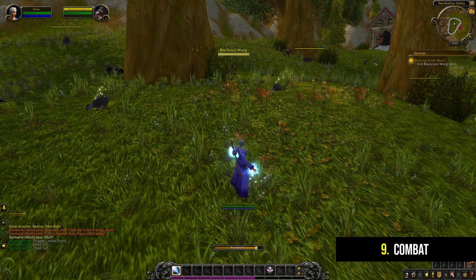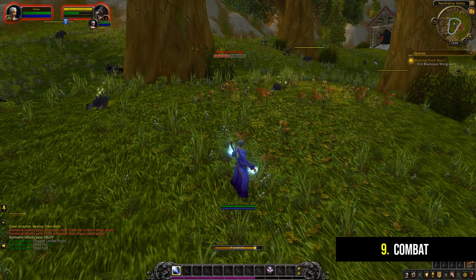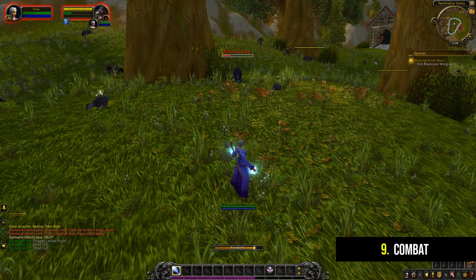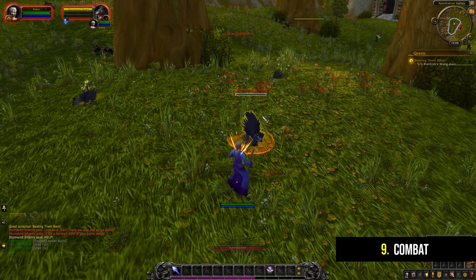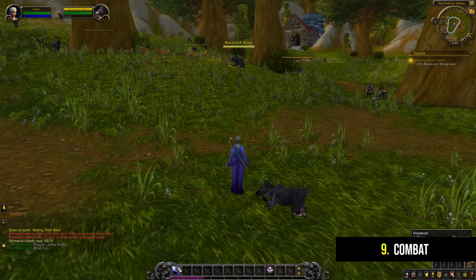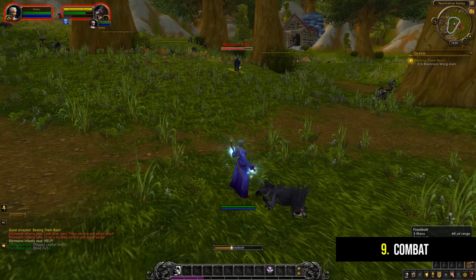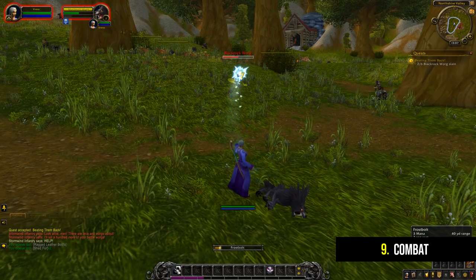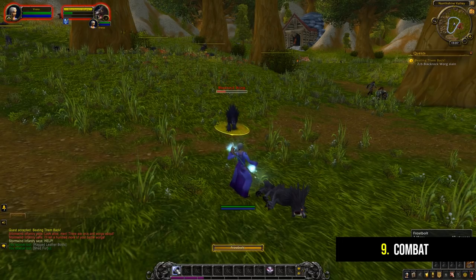You'll probably notice some numbers on your hotbar. For example, the Frostbolt ability has a number one next to it because you can use the number one key on your keyboard to use that ability. This is highly recommended over clicking your abilities with your mouse. Using keybinds is far faster than clicking and it will make you a much better player in late game — this is especially true in player versus player combat.